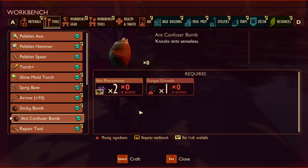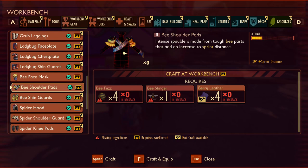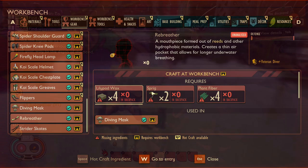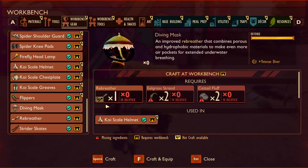Next we have bee armour. I know rotten bee armour already exists in the game, but this is an improvement, with each piece offering slightly more defence than the rotten version and wearing all pieces offering a set bonus that decreases fall damage. Up next we have the rebreather, yet another water-based addition. This handy item will increase the player's breath, making it much easier to stay and explore underwater. It is made using lily pad wax, sprigs, and plant fibre, and you can see just how much it slows down oxygen usage compared to without.